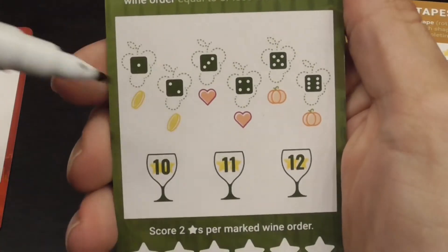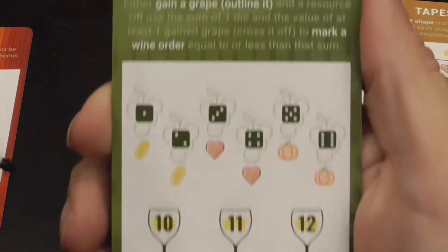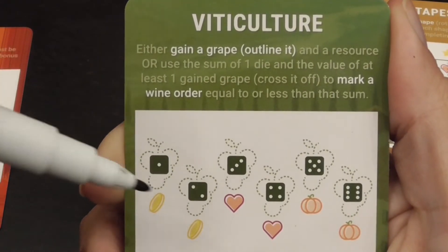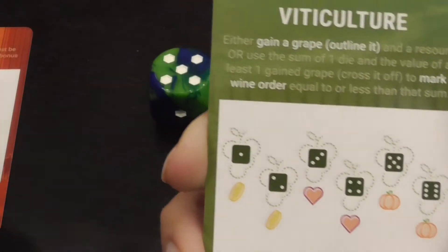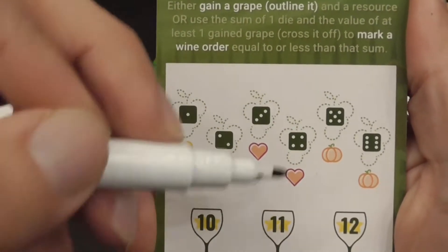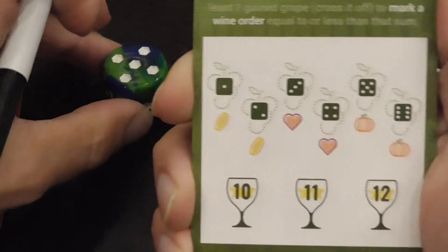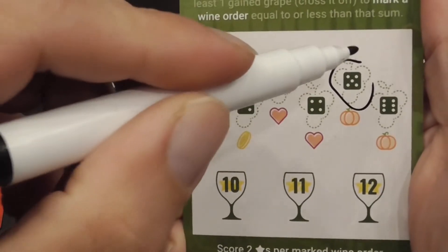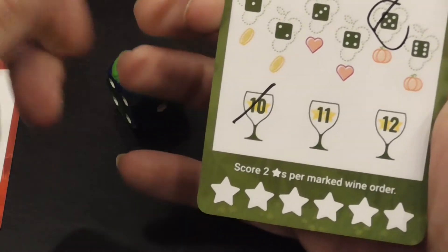In Viticulture, you collect grapes and then make wine. When you place a number, you either gain a grape by circling the corresponding number — which gives you a resource right away — or you add the die value to a grape you already gained before, which fulfills one of the orders. Suppose I had marked a five earlier; I now allocate that five to make that wine, which will score me two points at the end of the game.